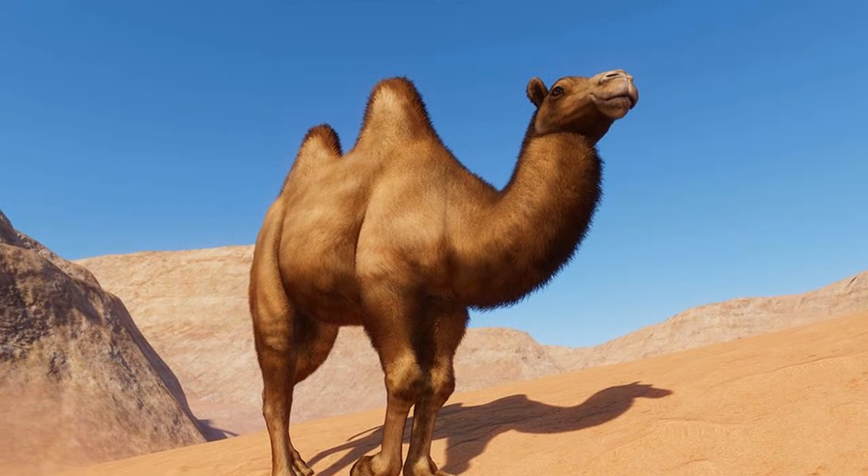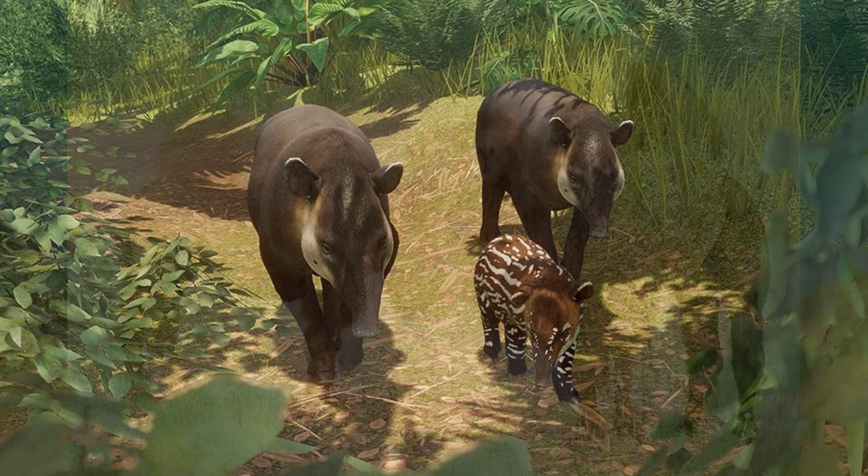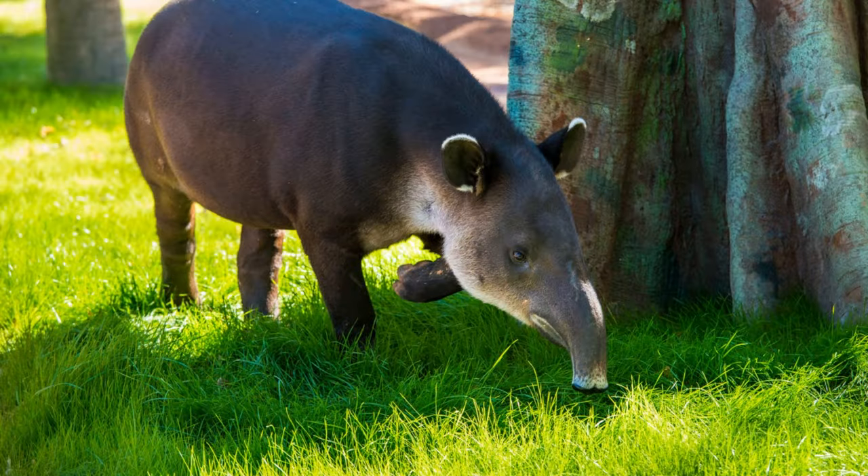The Bactrian Camel is an animal that really does need a remodel — there are some very visible differences when put next to the real one. Now that we just got the fix to the Malayan Tapir, we have the Baird's Tapir to consider. Looking against its real life version, maybe a longer trunk could potentially work, along with some of those nicer hairs that form a short mane — that would be really good.